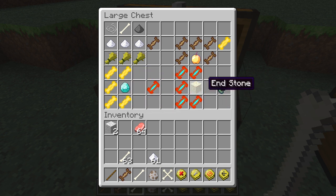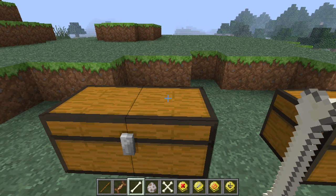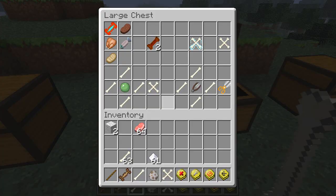For a dire treat - the biggest one - you need end stone and five master treats. So the progression goes: training treat, then super treat, then master treat, then dire treat. As it progresses it gets harder to craft, so good luck.